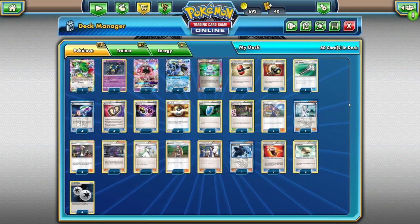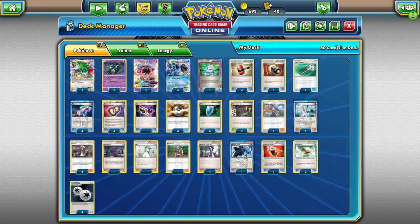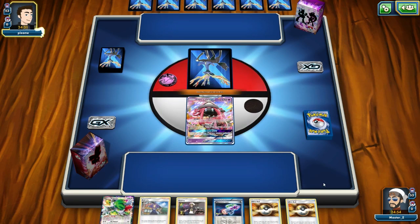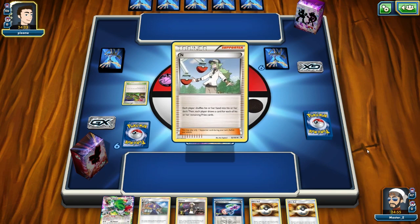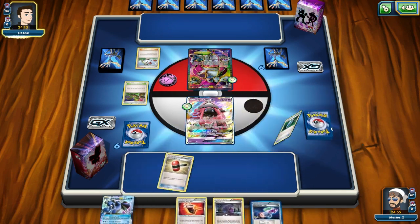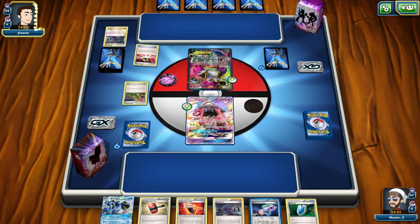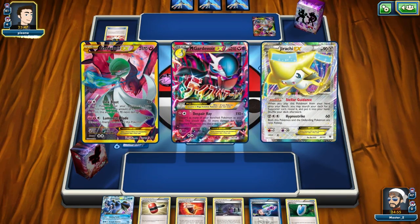Let's go ahead and jump into a game I played on PTCGO so you can see the deck in action. My hand is not the greatest — I've got to start with Topolele, but I do have Ultra Balls so there's a way to get Seismitoad into play. It looks like my opponent plays an N. I can see a Hoopa and a Dimension Valley — so this could be a Mega Gardevoir EX Despair Ray deck. He'll probably load up his bench and use Despair Ray, discarding pretty much everything except the Gardevoir EX.